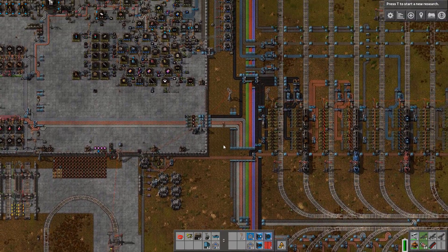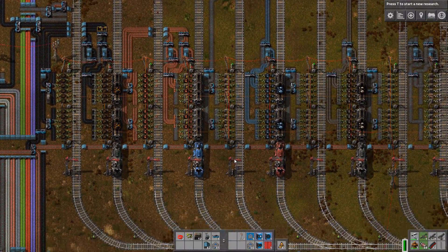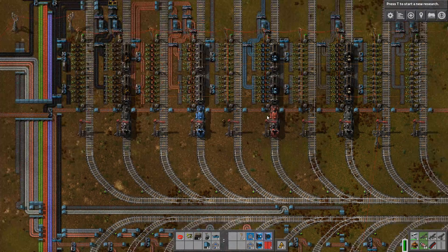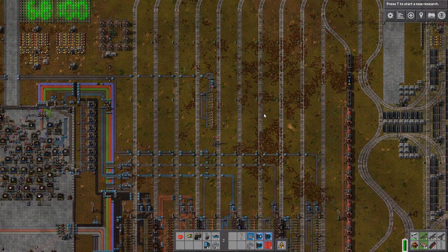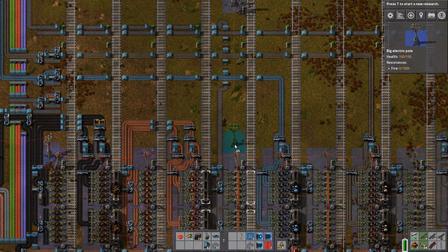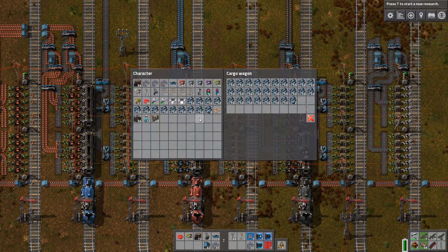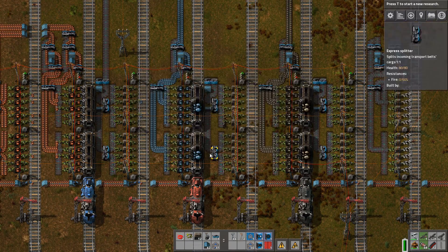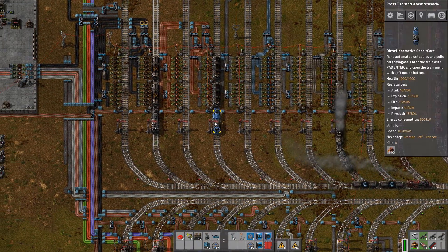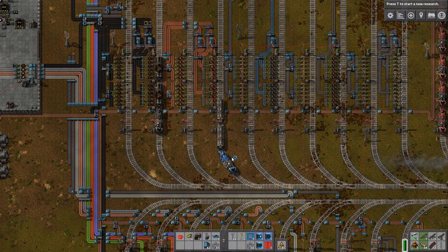This was for the empty and full barrels — then we have to put it in storage. We need loads and loads more of those. Let's first connect that one so it has power. Then we have iron ore — let's put that into the train and let the train go away.